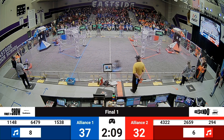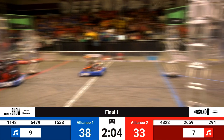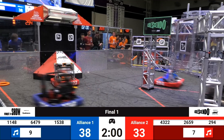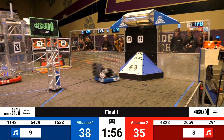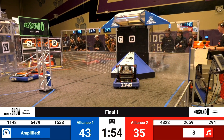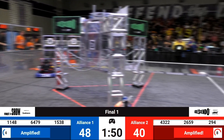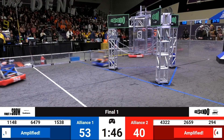Off we go to the races. 1538 making a race all the way across the field. 294 playing some defense against 1538, and now very close to making their way across the field. And here they go — 1538 able to score. 1148 also able to score. And 6479 also able to score. That's a 15 point turnaround for the blue alliance.